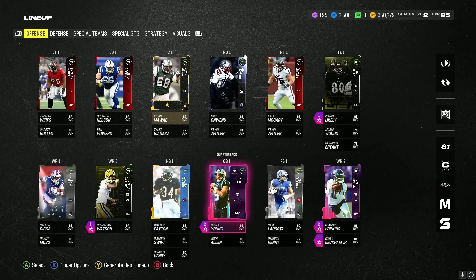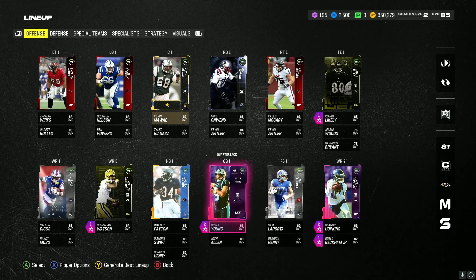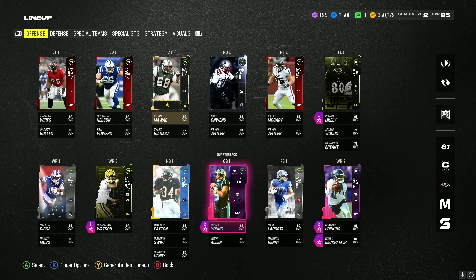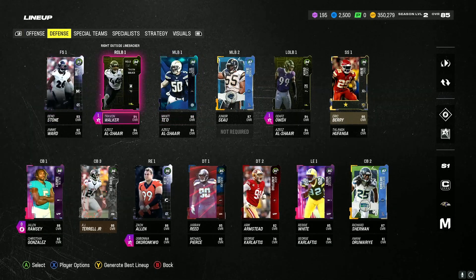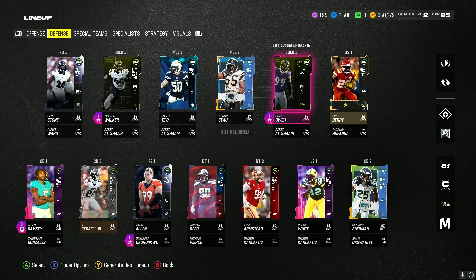We bought him — if you guys watched yesterday's video, we sold our quarterback because I was thinking I'm gonna thug it out with Bryce Young and sell my quarterback and get a different position. I got a new right guard also. This is the squad and I'm planning my next upgrades: a defensive tackle and another left outside linebacker.